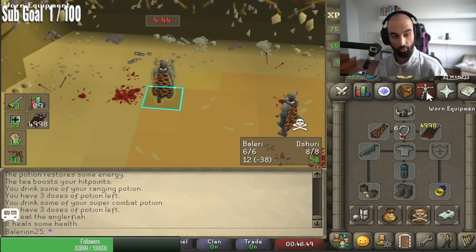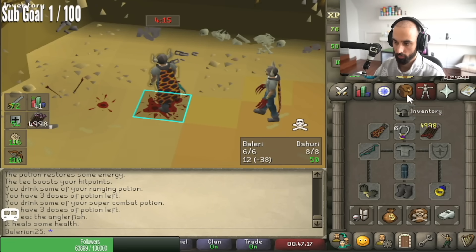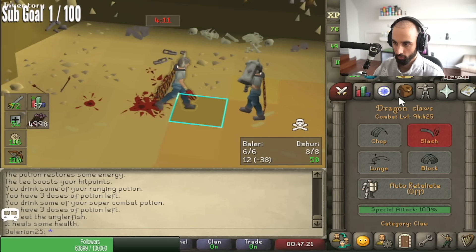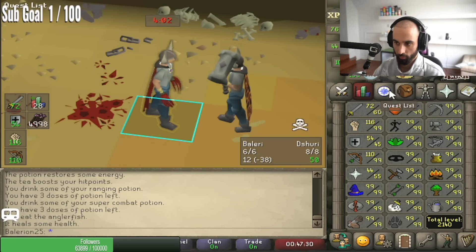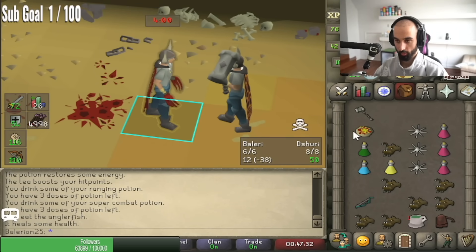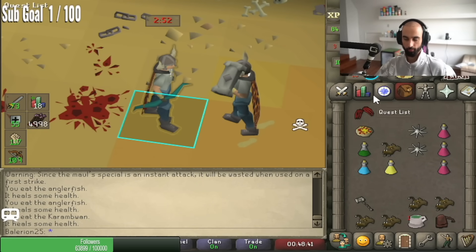That's everything for the basics! There are different combos you can do with special attacks — for example, you can integrate the granite maul. The gmaul is the strongest weapon in the game hands down, but most of the time it doesn't hit, especially if your opponent has high defense. You can mix it all together: gs-gmaul, claw-gmaul, void-AGS-gmaul — I've seen this before, yes!